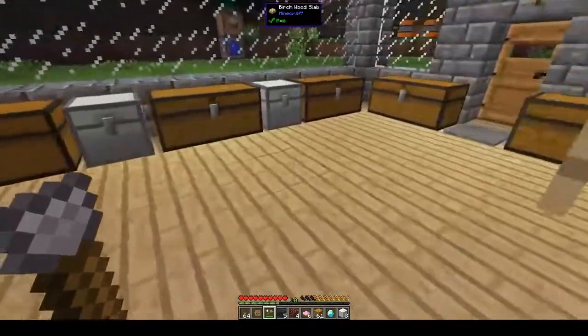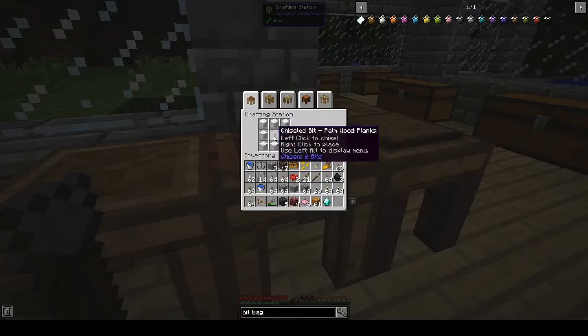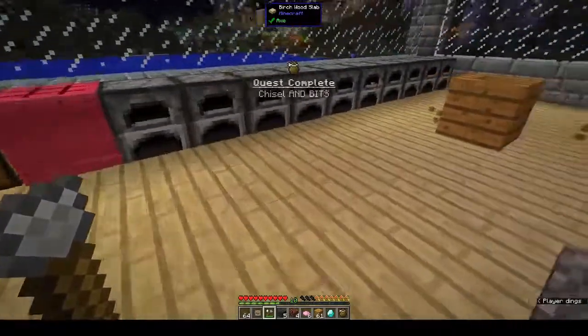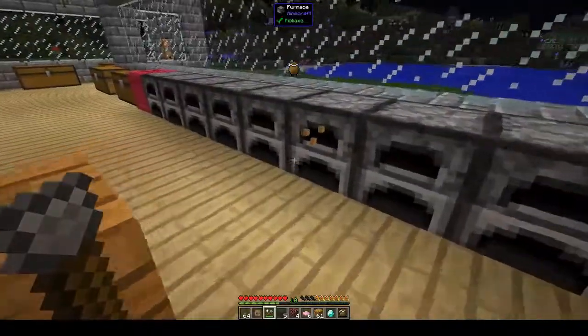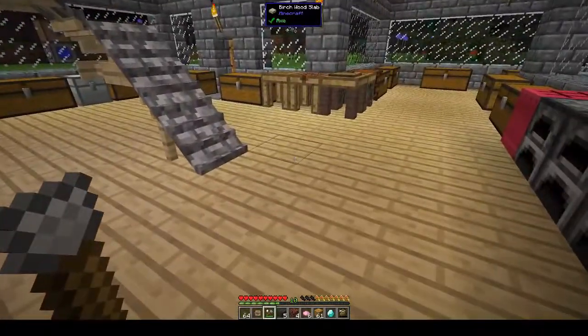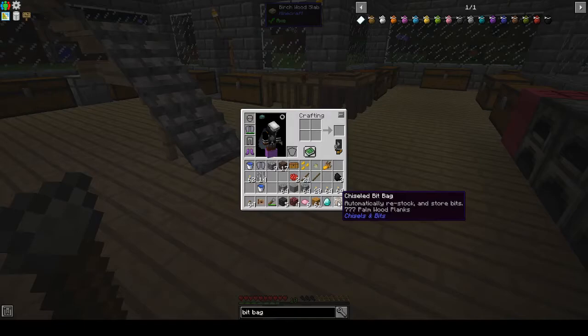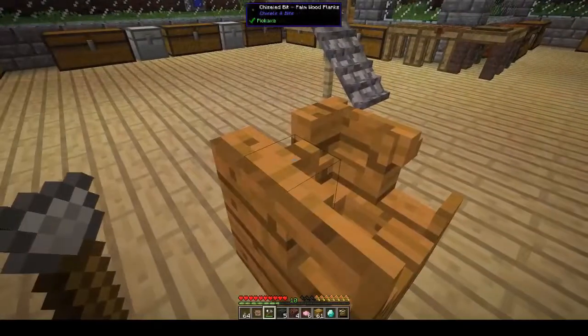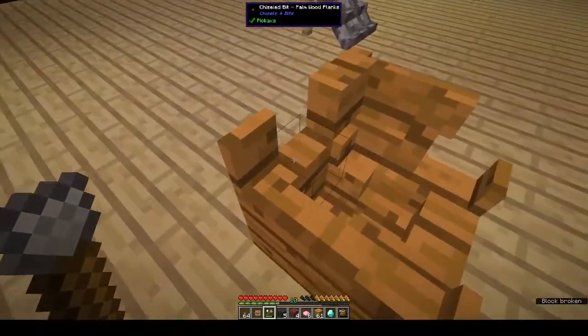So if we make the bit bag - it's eight wool around a bit - that gives us the bit bag. Now the bit bag will hold all the bits. It's even got the ones in my inventory and will automatically restock and store bits. And it has seven seven seven - oh is that a lucky thing? Palm wood planks! It's quite addictive - I can see why people have said it's finicky but it can get addictive.